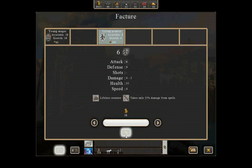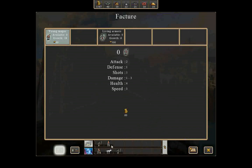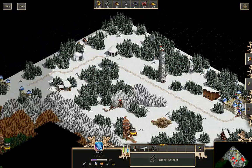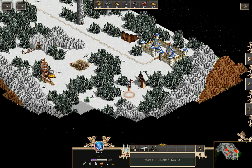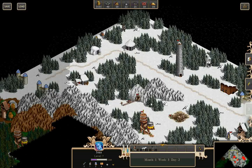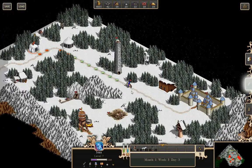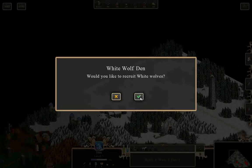Let's recruit some more troops — I should have plenty of money. Those mages are going to be pretty powerful for a while, but we're still not going to go back after the dark knights yet. Because I took pathfinding, I'm able to go down this road a lot further than I was originally.